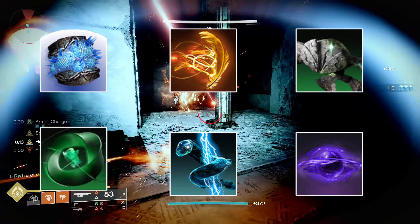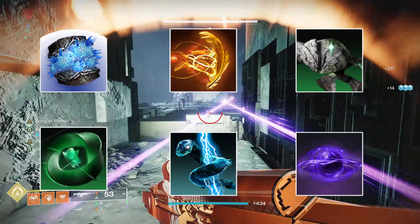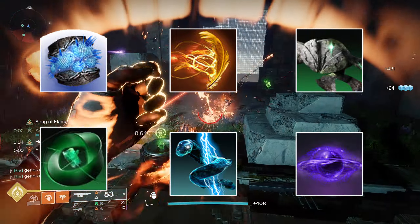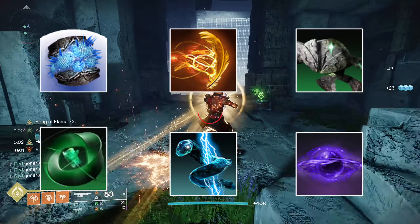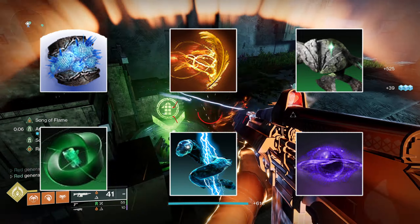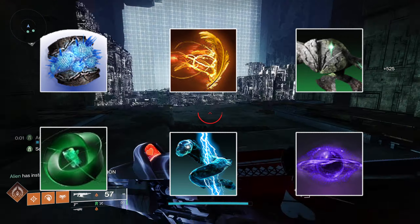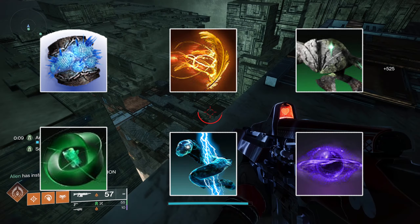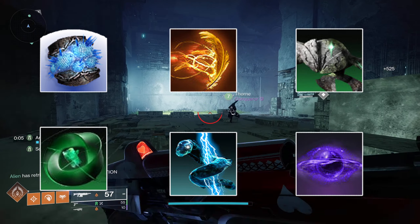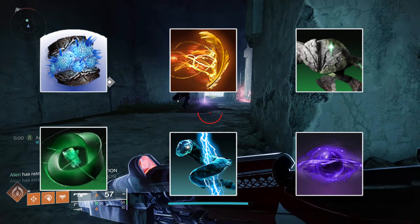For arc and void warlock aspects, I went with Arc Soul and Child of the Old Gods — giving us those elemental buddies without needing exotics. Arc Soul is already known, but Child of the Old Gods isn't available in prismatic at all. It's a great buddy option especially with the void exotic gloves that let you pick it up and move it wherever you want, which I thought could be really fun to take advantage of with prismatic.